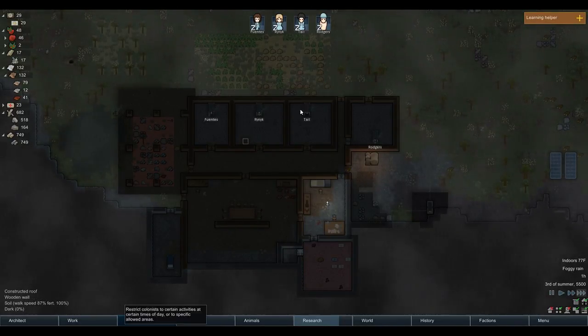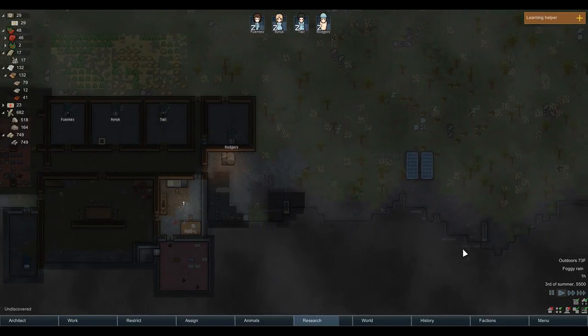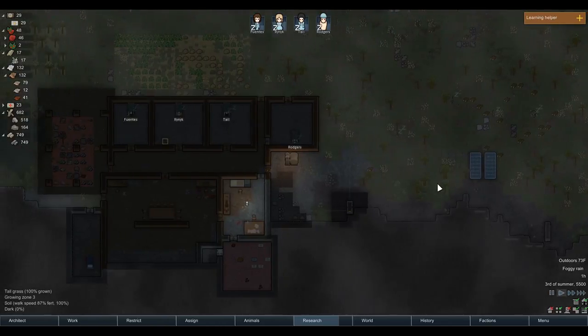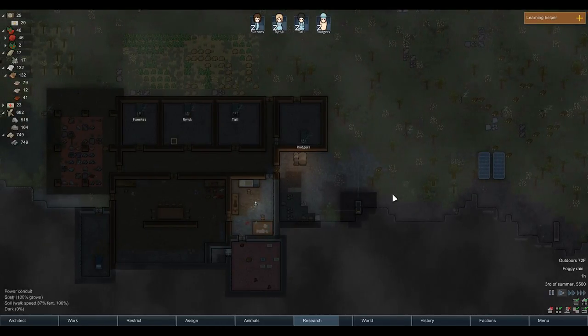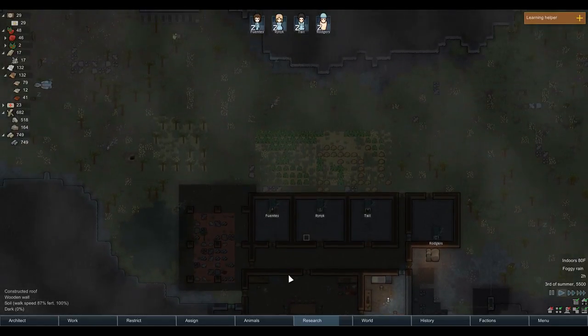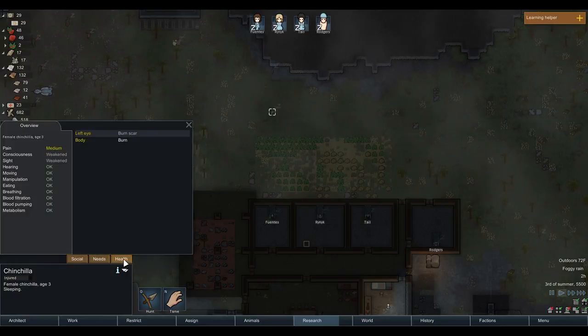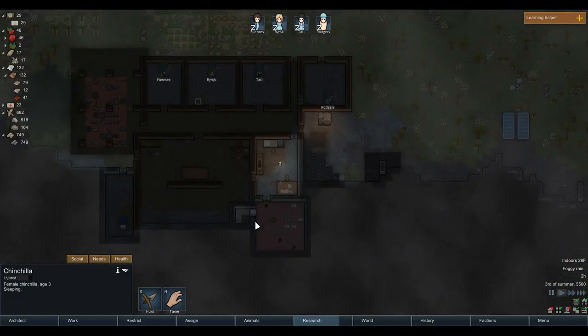Maybe we'll stop here, and next day hopefully clean up some of this mess and get our power situated. Maybe we'll do extra batteries - I don't know what we need, who we need extra batteries for. We'll see. In the meantime, it looks like this chinchilla got burned in our fire.